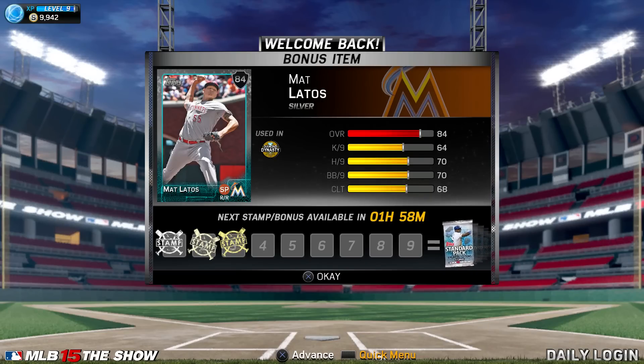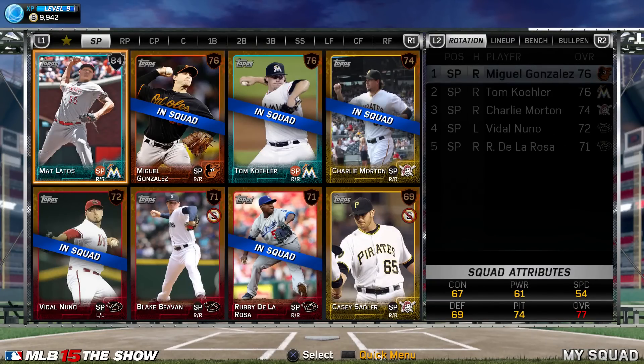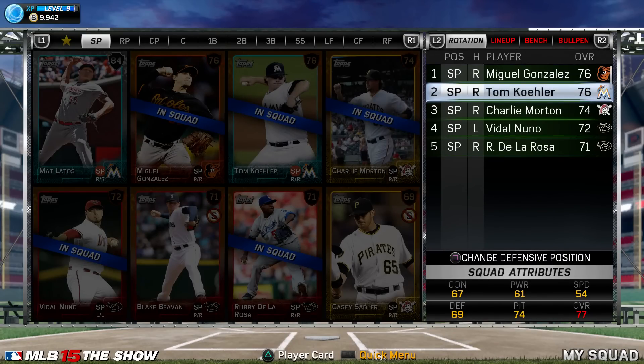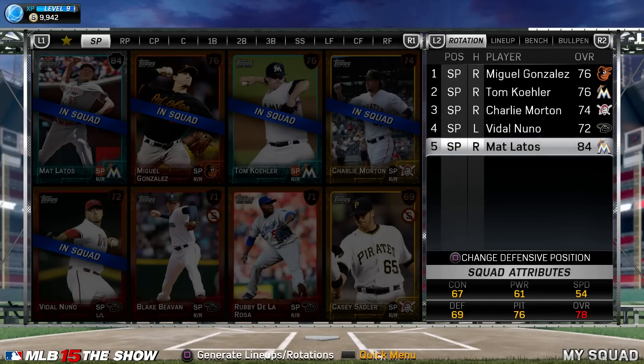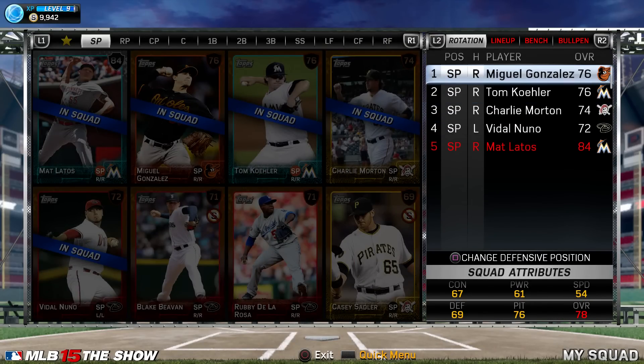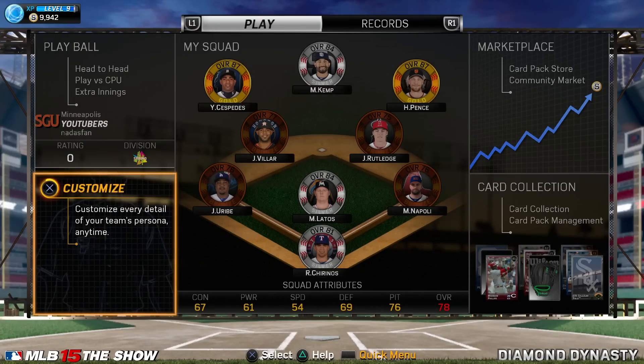We're gonna go ahead and take that. We've gotten three stamps on our stamp bonus card. Getting right back into the squad, I want to put Latos right at the top of that rotation, so I'll sub him in for my worst starting pitcher, which is De La Rosa. I'll do a little adjustment — I don't really know if it matters what order you put him in anyway, because when you go to play a game they randomize your starting pitcher.